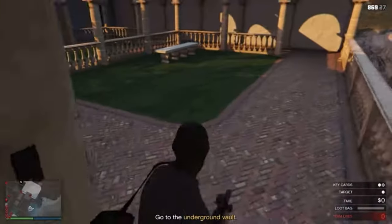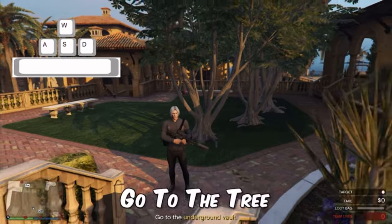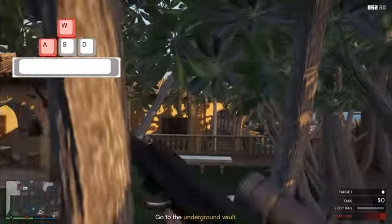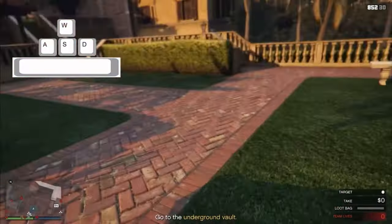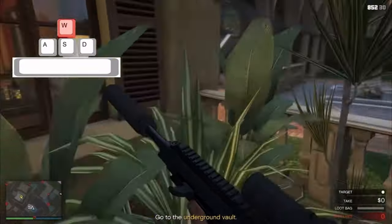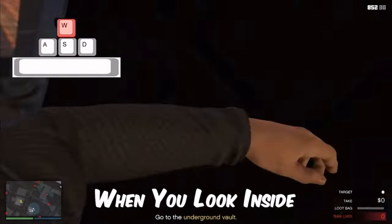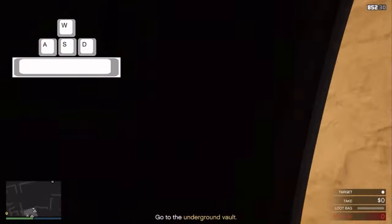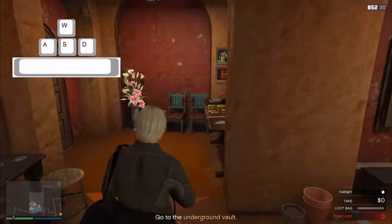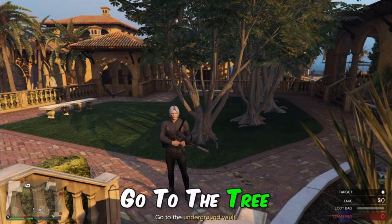Now the West Storage Door Glitch for PC. Hold A so your character falls down from the tree, which activates the camera glitch. Go to the west storage wall right behind you, jump up on the little barrier, press D plus Space, and when you look inside hold W — you will phase through the wall. I have the buttons and words on screen as well.